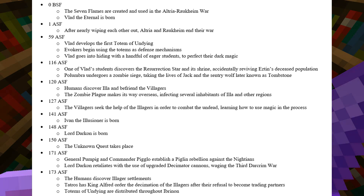In 171, General Pumpig and Commander Piglo establish a Piglin rebellion against the nations. Lord Darkon then retaliates with the use of upgraded Decimator cannons, waging the third and final Darkroom War as of now. In 173, the humans discover Illager settlements. Tatros also has King Alfred order the decimation of the illagers after their refusal to become trading partners.